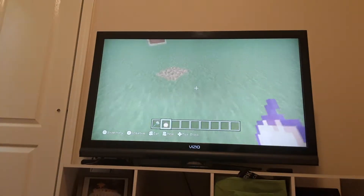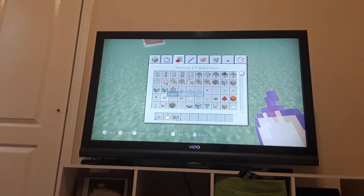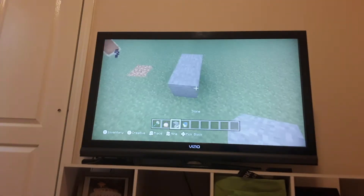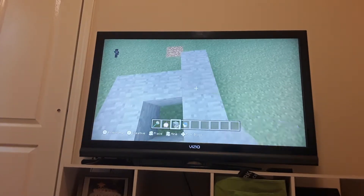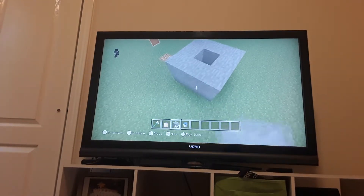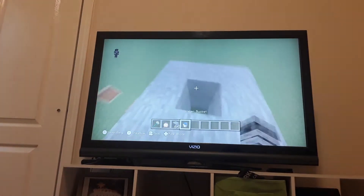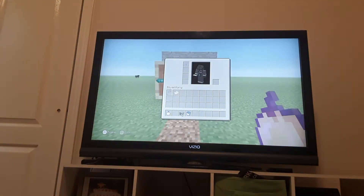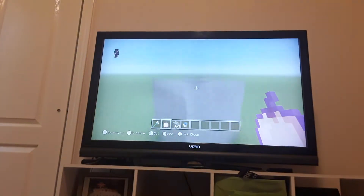As you notice, this thing isn't falling down. So today I'm going to show you a few cool tricks you can do with this glitch. Just so you know, this can only be seen in single player, because everybody else will see the block still there. If I was to get my friend on the server, he would see that the block is still there.